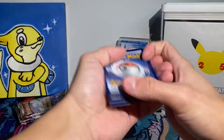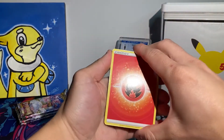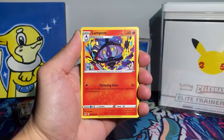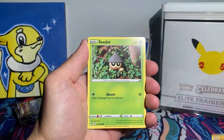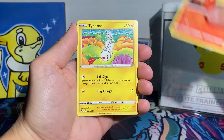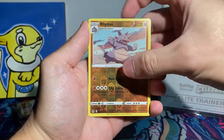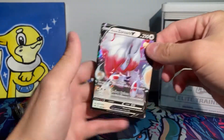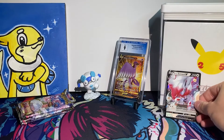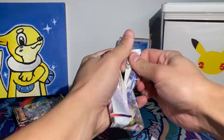Code card for y'all. Breaking down pack four with a Fire Energy: Lampent, Ambipom, Damage Pump, Growlithe, Stardust, Slugma, Tinkatink, Litleo, reverse Groudon, Rhydon. And our first hit — we get a Zoroark V! Not too shabby, but we're looking for more than just regular Vs.